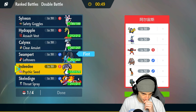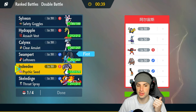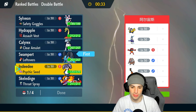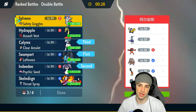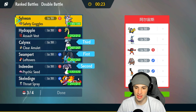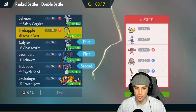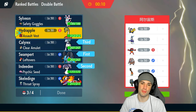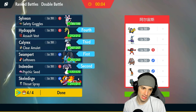I'm going Swampert — and do I go Indeedy? I kind of want to lead Indeedy. I want to lead either Calyrex or Indeedy. They've got two fake-out users so we could take terrain control. I think we just go Indeedy, bring Calyrex in the back end, and then either Skeledirge or Sylveon. Sylveon is pretty solid here, but I also like Hydrapple — its typing is solid, with Earth Power and Fickle Beam.